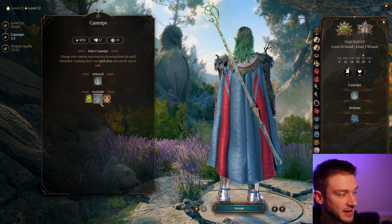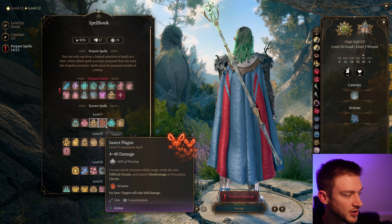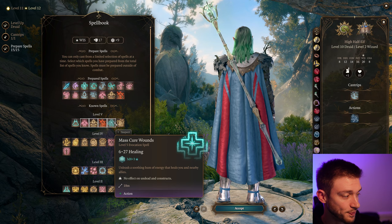We get an extra Cantrip — Produce Flame is not a bad cantrip just to have, because you can create it and throw it on the same turn if you need to create water. Resistance can be used in combat too. For our final level spells we'll take Conjure Elemental, Insect Plague, and Planar Binding. This gets pretty powerful.